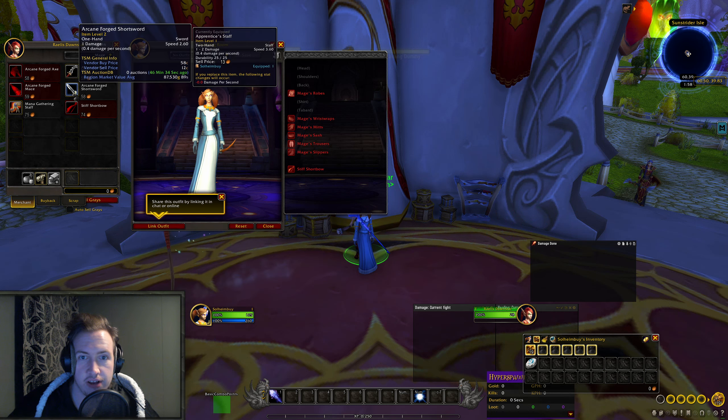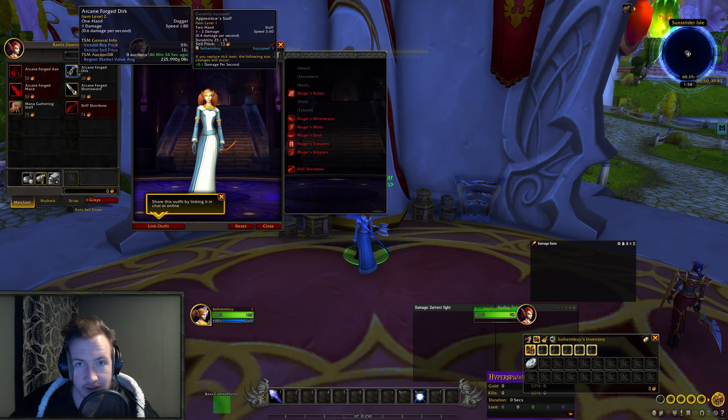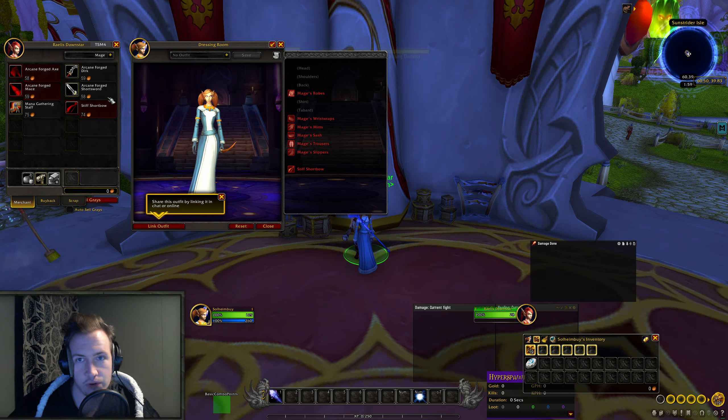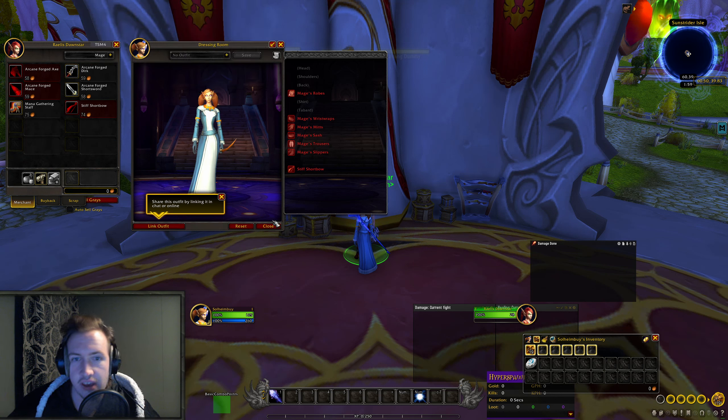Worst case scenario, buy a couple of these items, throw them on the Auction House, and if one of them sells, that is basically a free WoW token from buying a weapon in the literal starting zone. They do have a very low sell rate — probably 0.01 or 0.001, similar to the other items shown — but it's definitely worth knowing about. Make a Blood Elf and buy one, two, or three of each of these items and just constantly keep them on the Auction House, because it costs you basically nothing and the upside is massive.